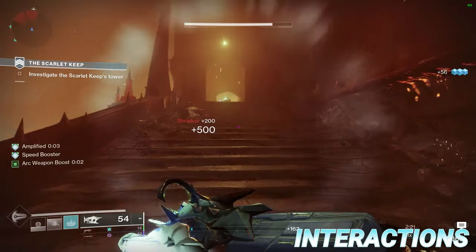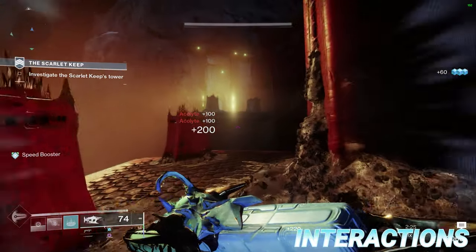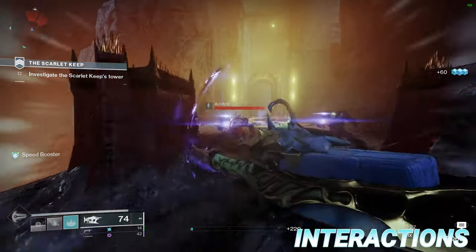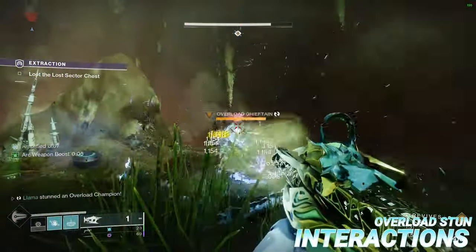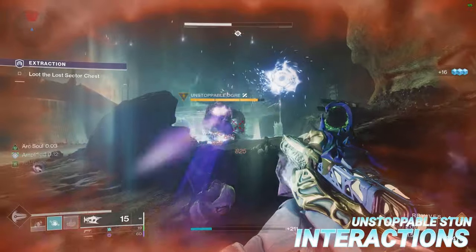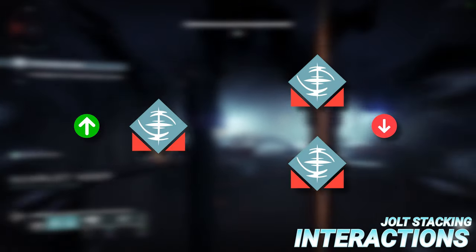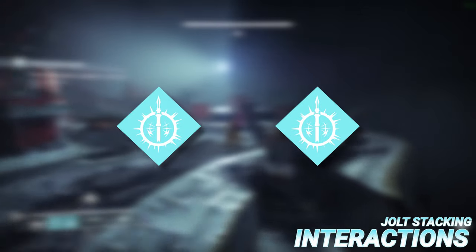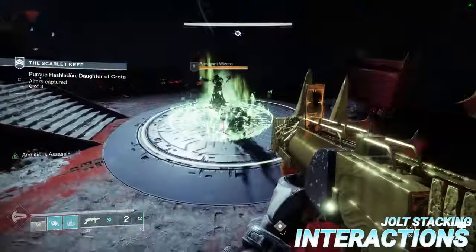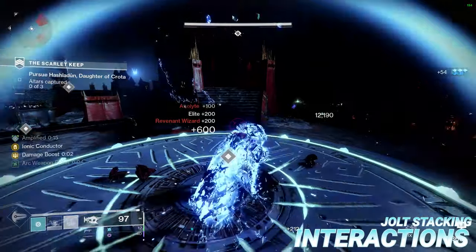Now that you're familiar with all of the arc elemental verbs, it's time to talk about some important interactions you should be aware of when using an arc subclass. First of all, any overload champion affected by the Jolt debuff will become stunned. In a similar vein, Unstoppable Champions will also become stunned if affected by Arc Blind. Furthermore, only one instance of Jolt can be applied to a target at a time, which is why if you were in a raid group with multiple gathering storm hunters, you would stagger each super rather than cast them simultaneously in order to avoid the damage loss of only one Jolt being chosen.